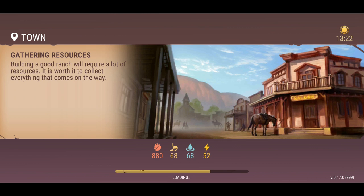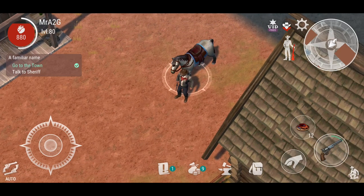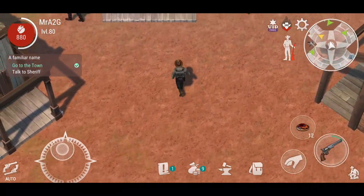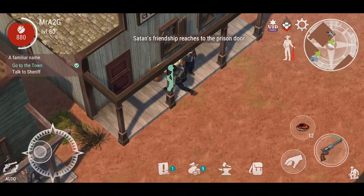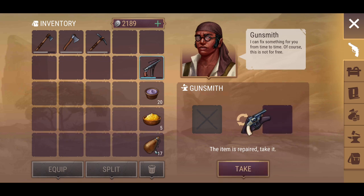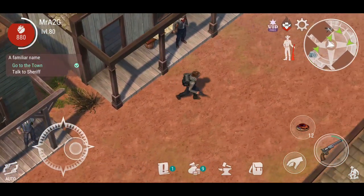I'm liking this update so far, particularly because we're getting tier 5 resources. I should have actually checked the base — if there was anything in terms of upgradable paths and things like that, I should have probably checked that out. While we're here, let's just quickly go into the gunsmith and pop out the S&W 2 and just repair that bad boy because I really want to get it up to speed.